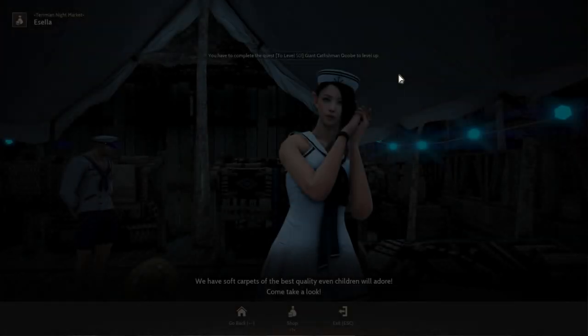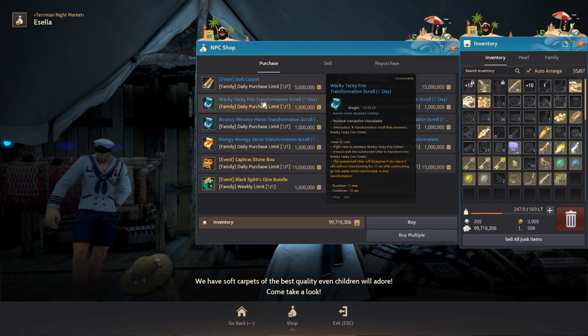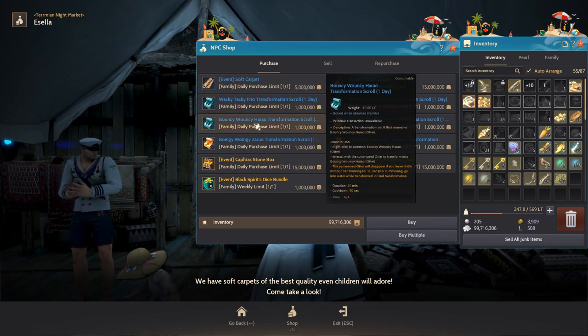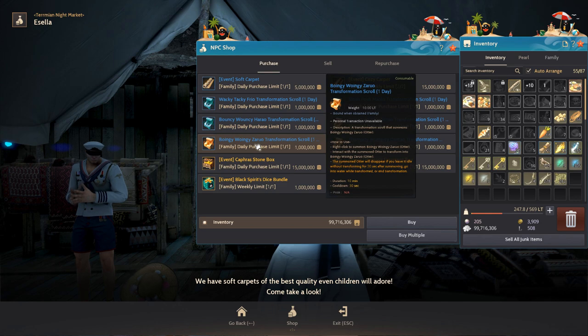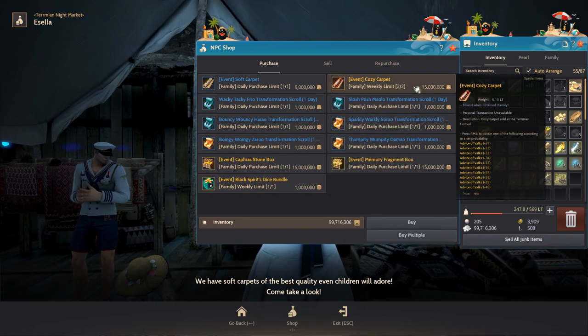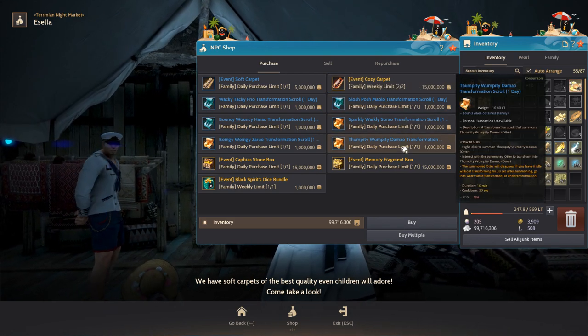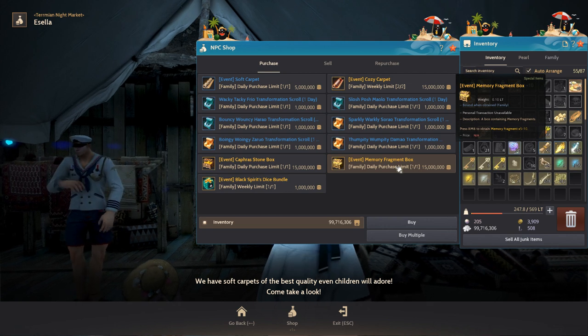The next night vendor, Isila, sells transformation stuff — not really worth much — but also RNG boxes for Advice of Vox, Black Spirit Dice, Capra Stones, and Meme Frags. The Meme Frags and Capra Stones are both 15 million each and can give you between 5 to 10 pieces, which is around the average marketplace price. So it's up to you to decide if it's worth getting.